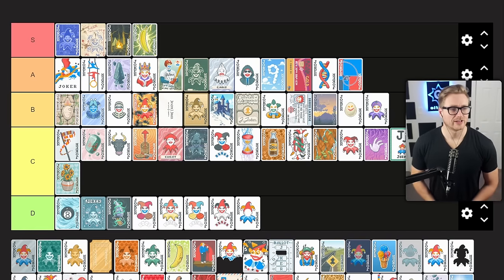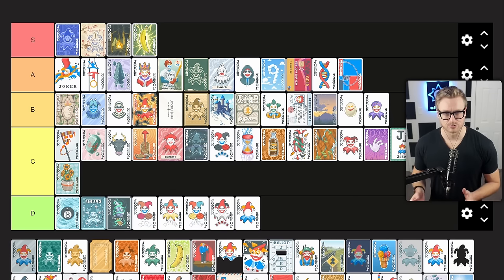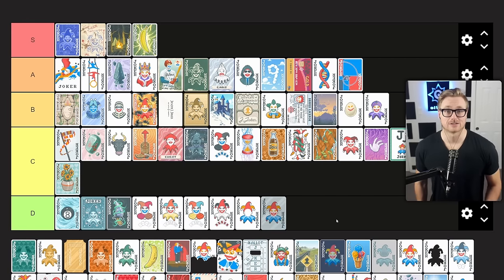Glass Joker gives you times 0.5 mult for each glass card that is destroyed. This has potential to be very good, but there's awkward tension between the fact that you don't really want your glass cards to break — you've possibly invested in them — and the fact that this joker wants those things to break, and you can't reliably get them to break. So it's a slow-generating mult option that without a lot of glass cards is unlikely to get value. Even if I have a handful of glass cards, I'm probably skipping this. D tier joker for me.